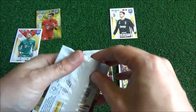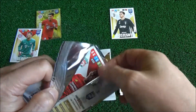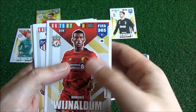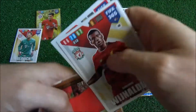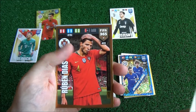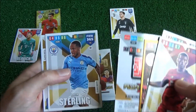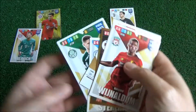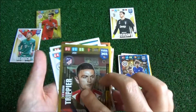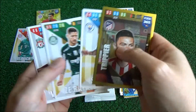Okay so it's still one-nil to Bayern. We've got Wijnaldum, Corea, and gold Ruben Diaz — that's a good card. We've also got Raheem Sterling, Raphael, Trippier, and some impact signing cards.